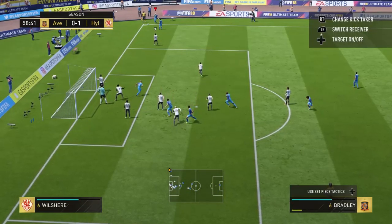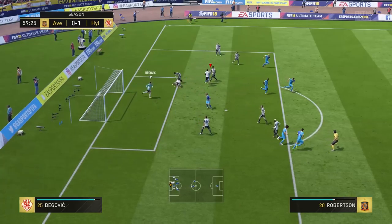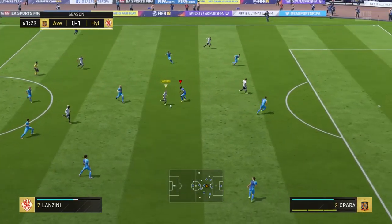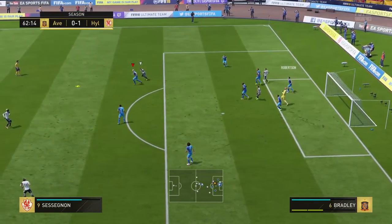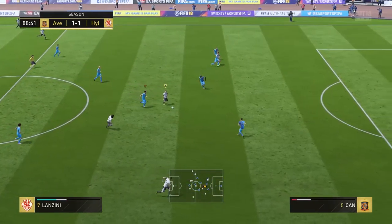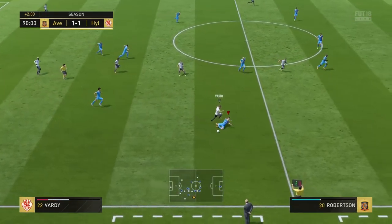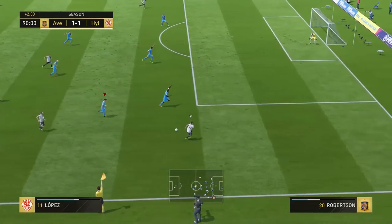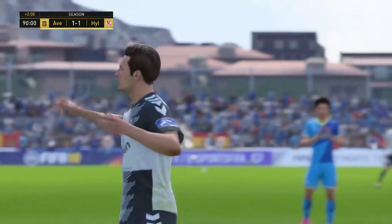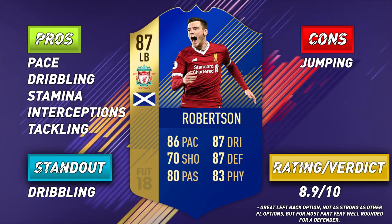His stamina is fantastic, and the strength for a full back is actually decent — he battles well against most wingers. With all that in mind, it's a pretty good left back card. Is he worth the coins? 150K for a full back is a lot, but to be honest in FIFA 18 there aren't too many quality left back options in the game. My personal favourite left backs are Team of the Season and non-inform Jordan Lukaku, and Team of the Year Marcelo. Team of the Season Robertson is a very good card and I'll probably be using him again.